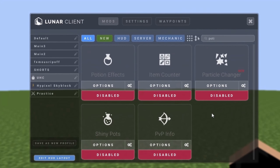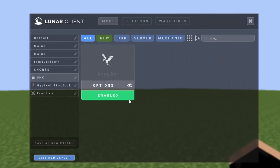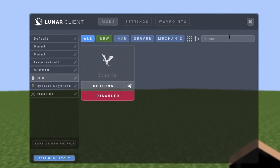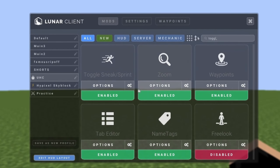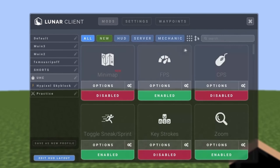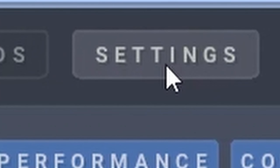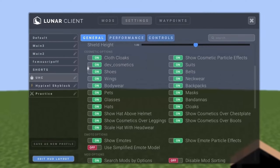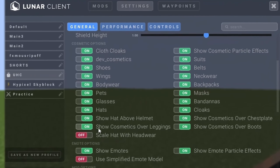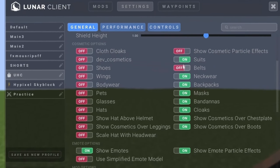Turn off Potion Effects if you don't need to see them, and turn off the Ender Dragon display as well — I'm just trying to show you how to get the most FPS possible. Unless you need these mods, I recommend turning them off. Go to Toggle Sprint and make sure Toggle Sneak/Sprint HUD is off. You only want your FPS mod to be on. Then go to the Settings section.